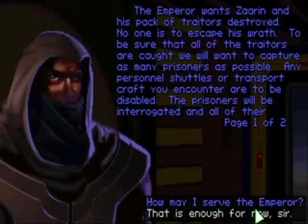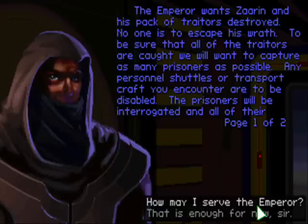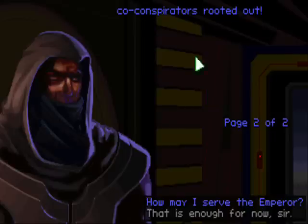The Emperor wants Tsarin and his pack of traitors destroyed — no one is to escape his wrath. To be sure that all of the traitors are caught, we will want to capture as many prisoners as possible. Any personnel shuttles or transport craft you encounter are to be disabled. The prisoners will be interrogated, and all of their co-conspirators rooted out.